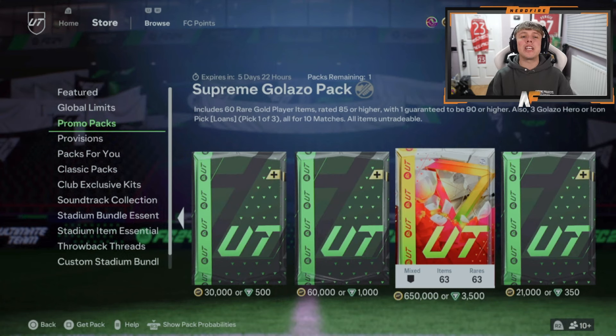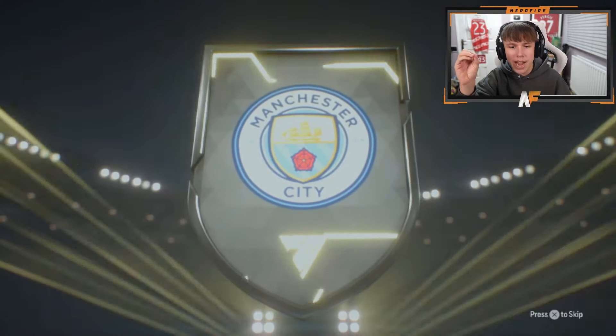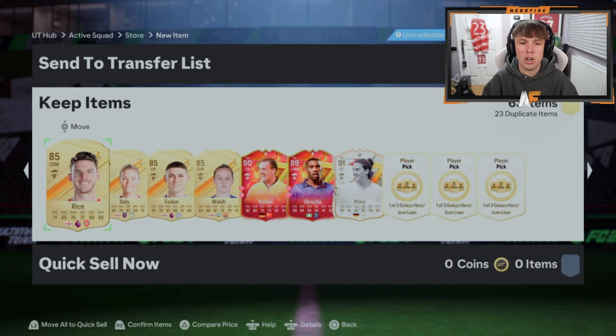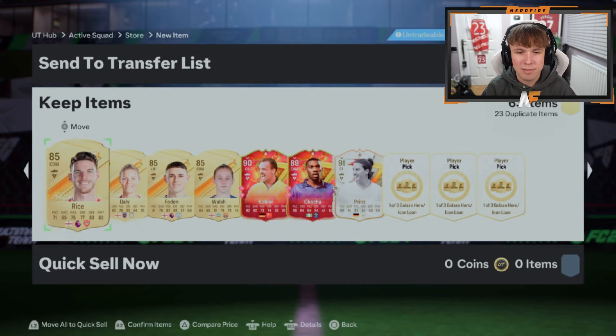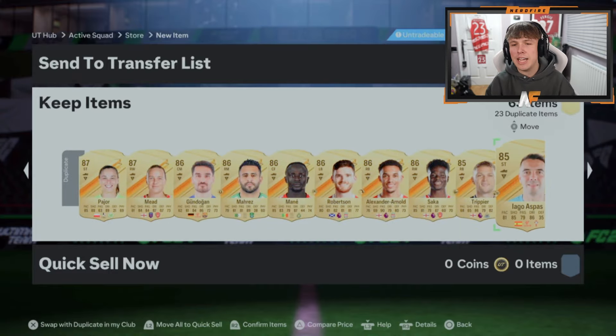Shout out to the man Devin. We've got ourselves another Supreme Golazo pack — 85x60, 90 or higher guaranteed, 99%. I want to see better than my one. He already has a ridiculous team, by the way. Who is this going to be? A Rodri and an inform. Let's skip past these two and see what promo cards he has. That's a nice start with five informs, but we need to get to page four. It's not great. You're getting a load of fodder, but we want better promo cards. Frank Escoli again — we want better than that in the next one.